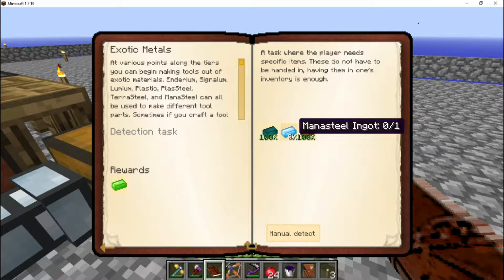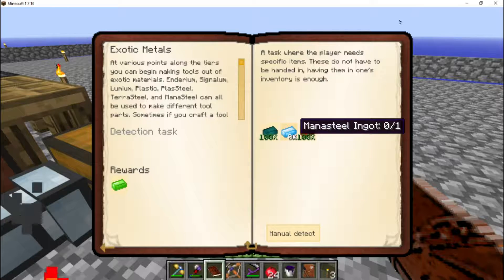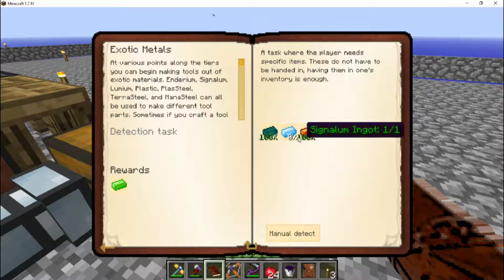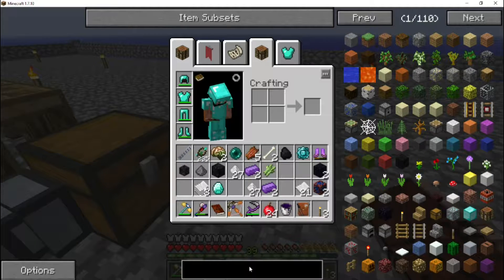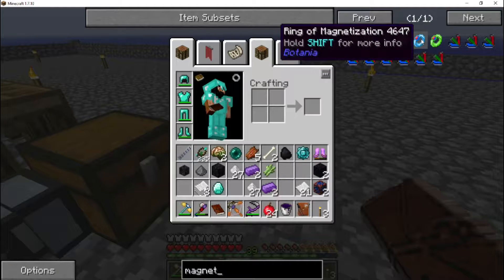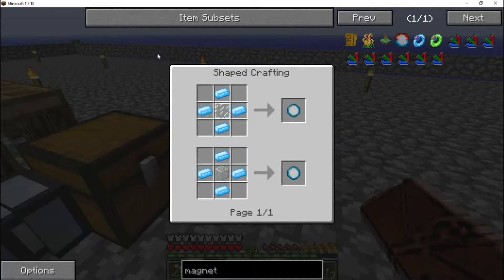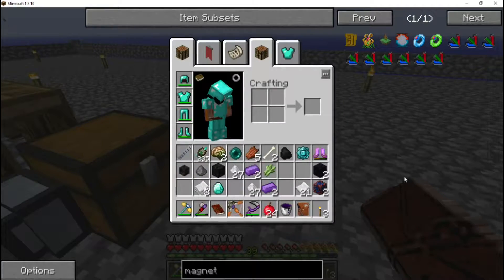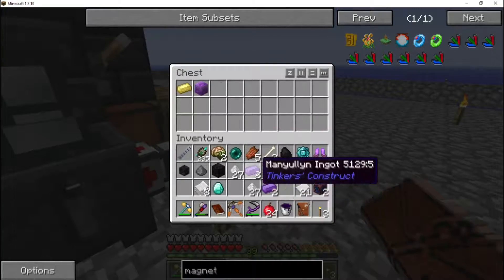Botania will probably be started very quickly after we've got our ring of flight. My second favorite item is the ring of magnetization. Let me look it up — right here, the ring of magnetization. It's four manasteel and a lens, which is also made from manasteel, so we need eight manasteel to make that. We'll get on that pretty quickly because I really like that item.